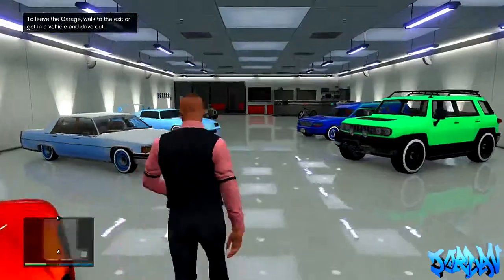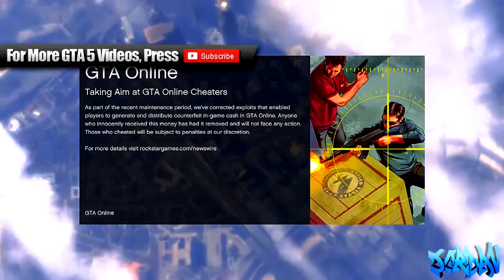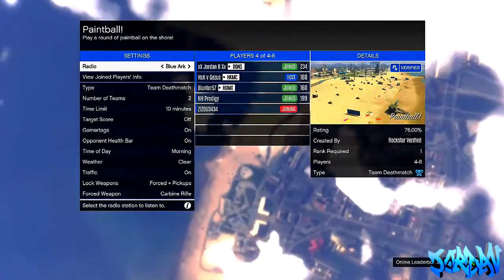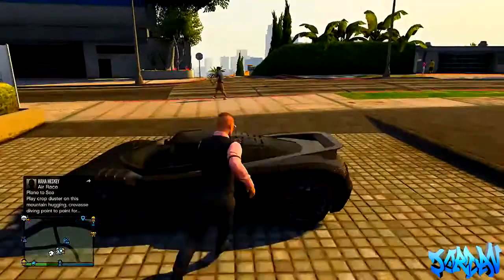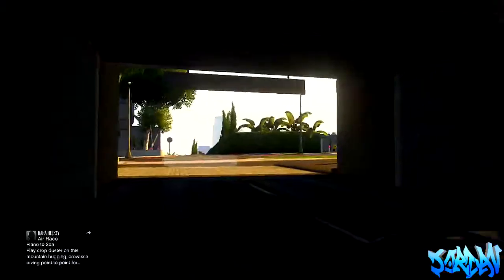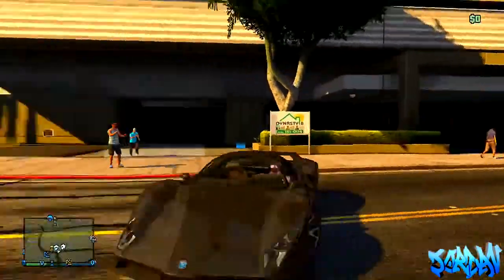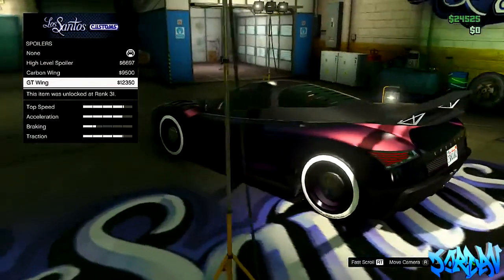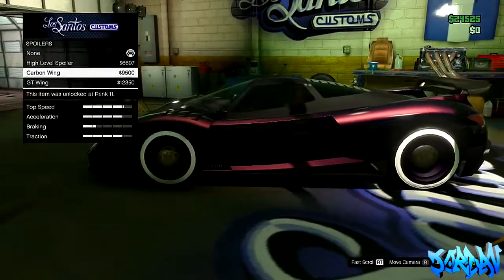Now you just want to invite your friend and you can do the insurance glitch where you go into any car that you don't want anymore. Go to your phone, go to quick job, and when it says are you sure, press A and RT at the same time. It will put you into a random mission, back out of it, run to your car quickly, and there you go — you've now got it insured. I will have a full tutorial on this insurance glitch in the description below, as I've already done this in the past.